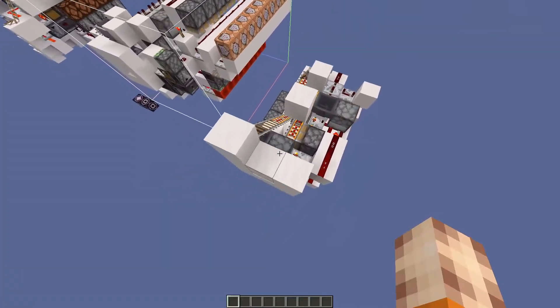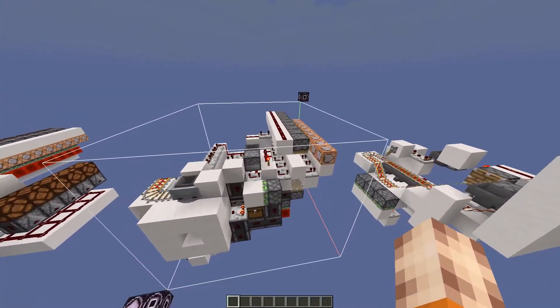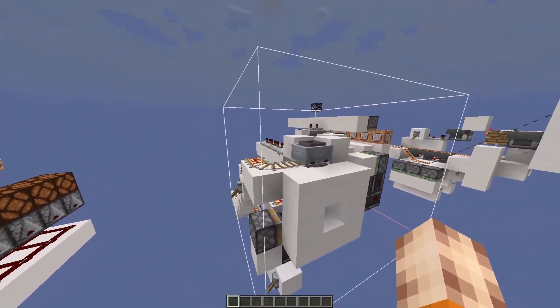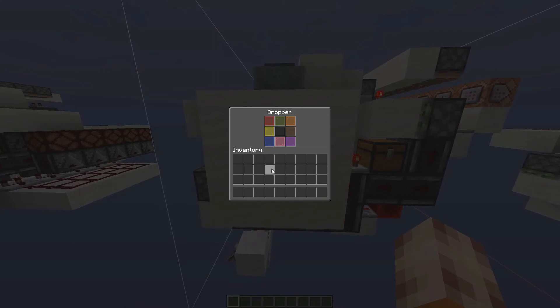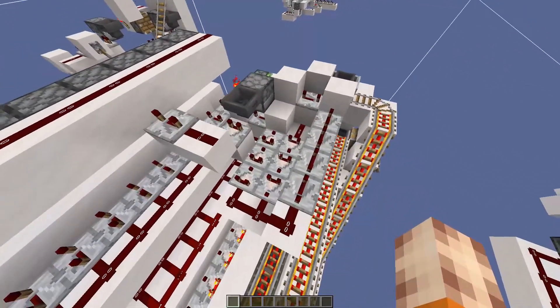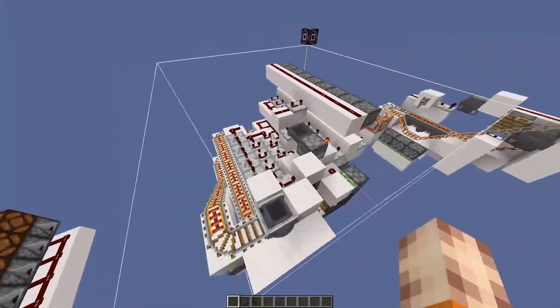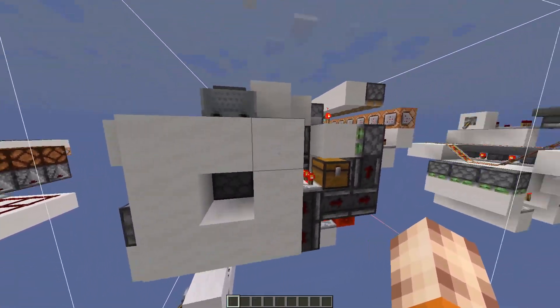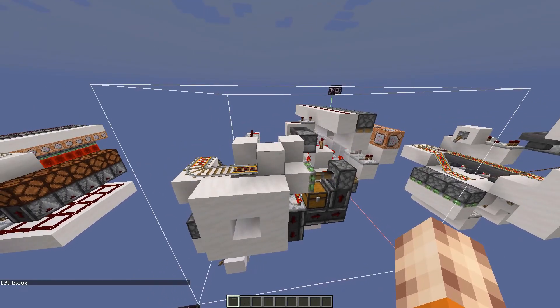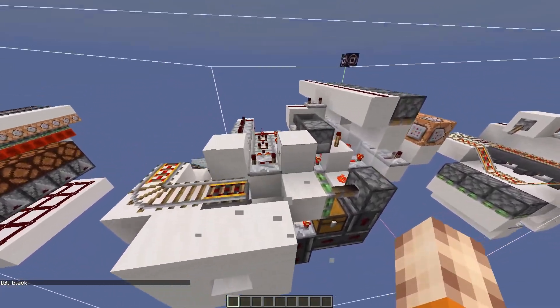I quickly realised that wasn't going to work and I headed over to this design, which is the first functional design I managed to create. This has nine different colours and it works a treat. It's not spam-proof unfortunately, and it's a little bit slow and clunky, which is why I've improved it massively and compacted it. So let's check it out — we select, let's say black, put it back in, and then in the chat it will say black.